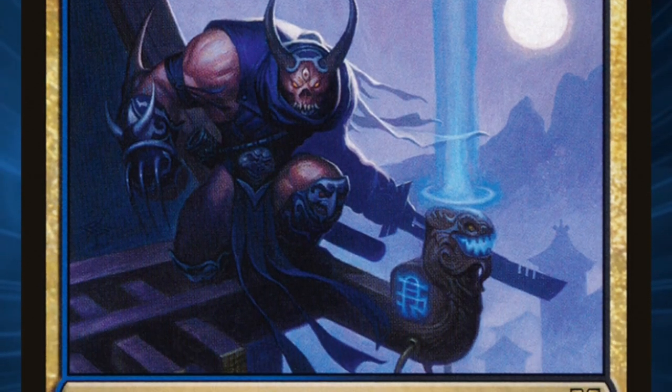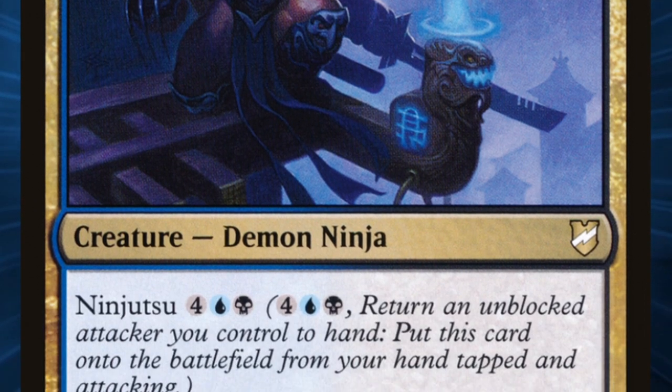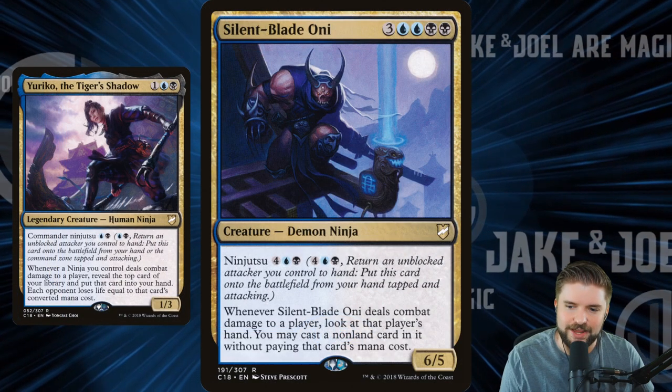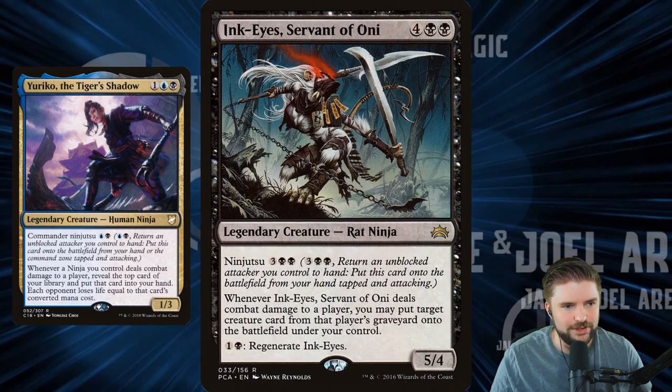Silent Blade Oni is another one I love. For six mana, you've got ninjutsu on this demon ninja. Whenever it deals combat damage to a player, you look at that player's hand and then you can cast one of the cards in their hand without paying its mana cost — another one like Fallen Shinobi where you get free spells. It can absolutely just be super brutal.